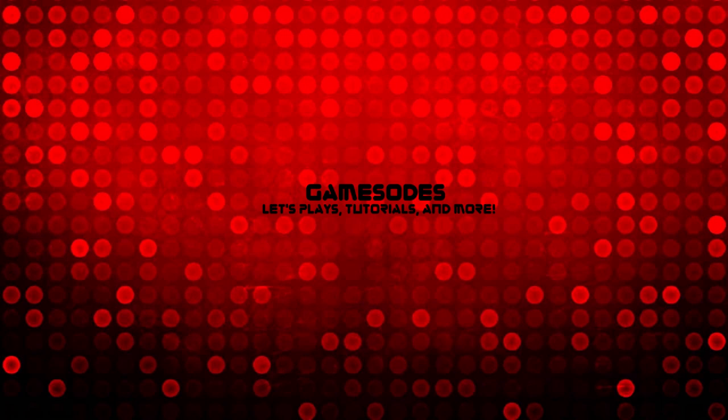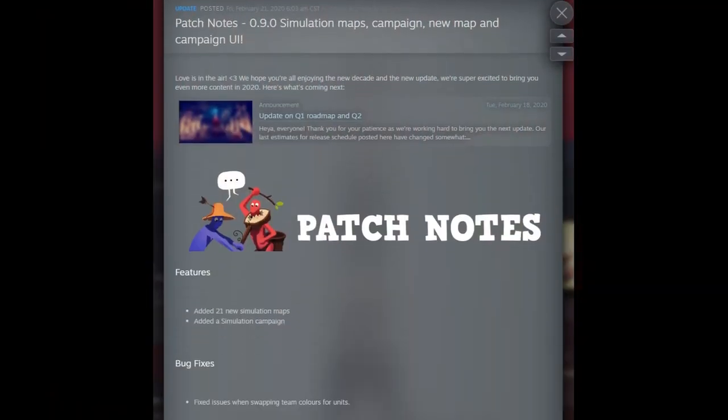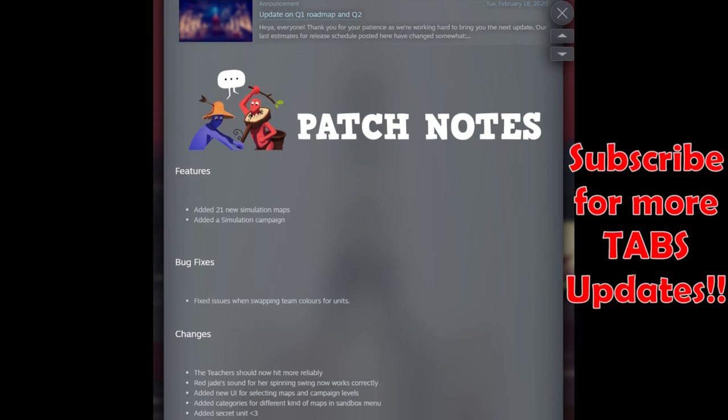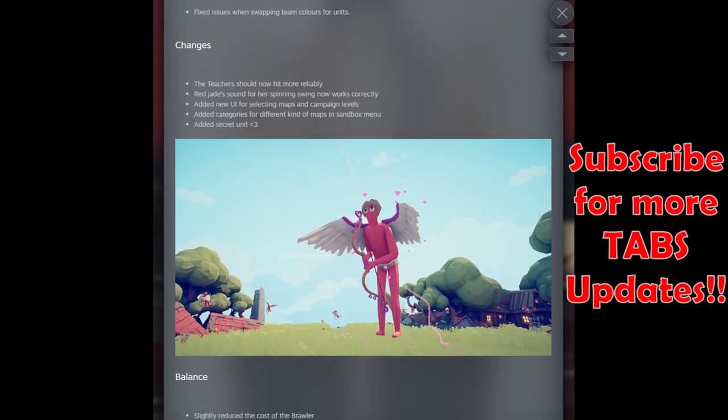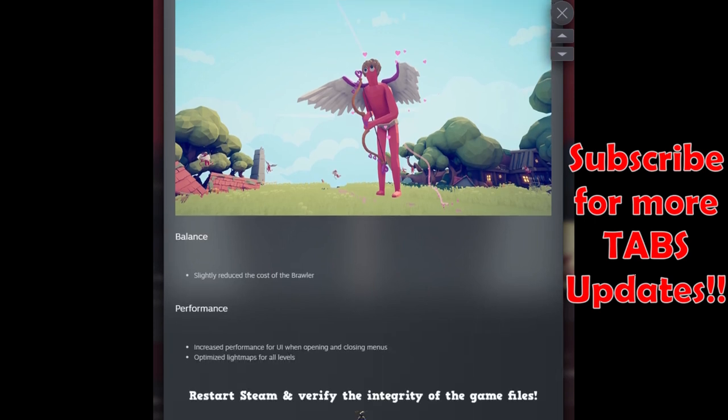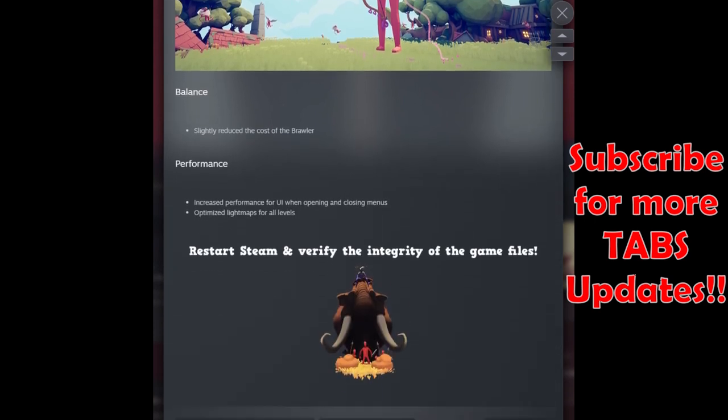Hello and welcome back to Gamasodes. In today's video we've got a brand new update to Totally Accurate Battle Simulator. It's February 21st 2020, and there is a new secret unit to unlock as well as a bunch of other things that they've added with the 9.0 update.